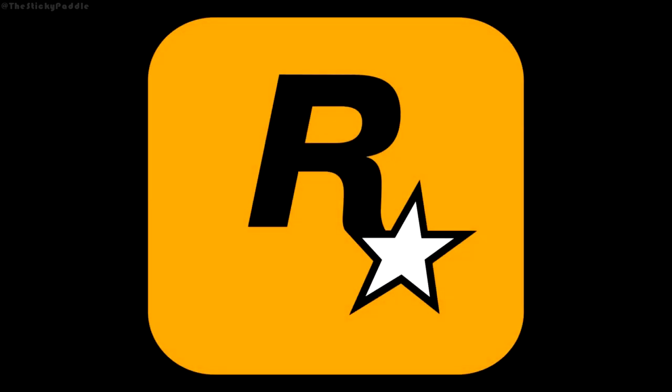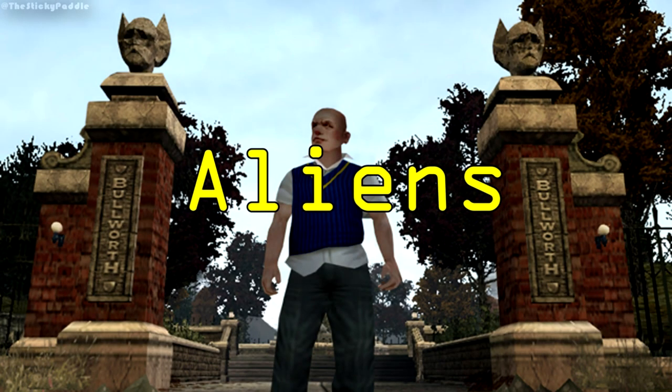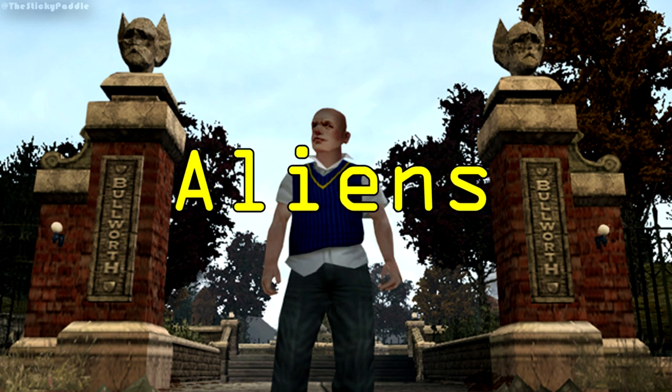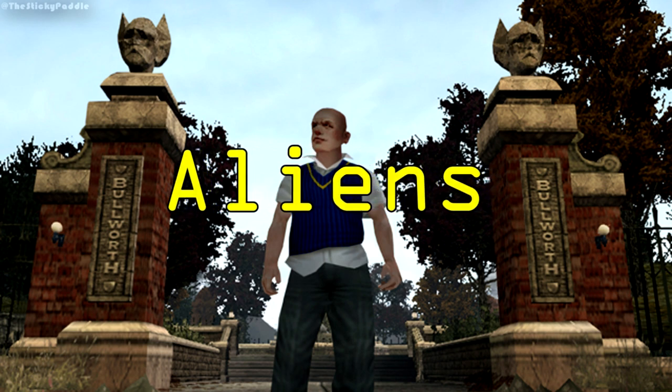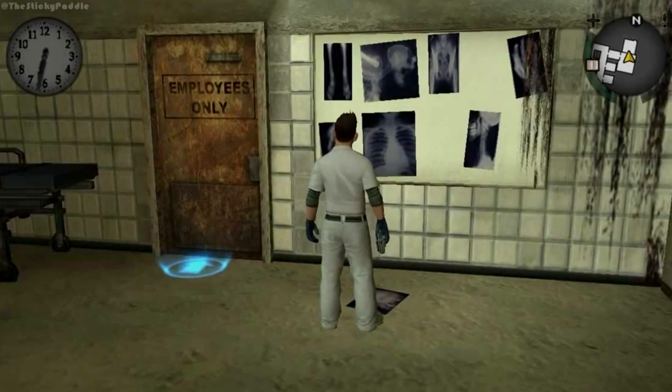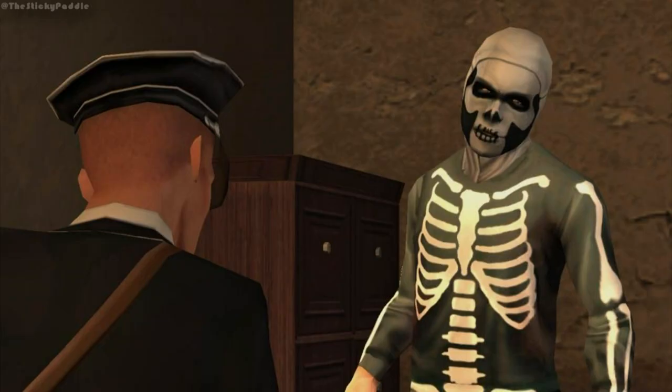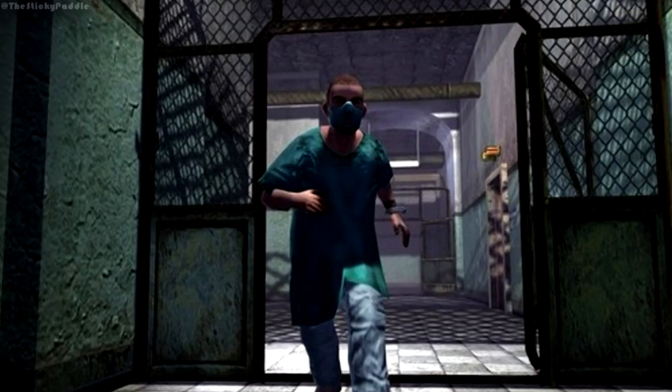First up, a true staple of Rockstar Games: aliens. In this game, you may find several strange x-rays. An alien-like skull can be found, and a skeleton that appears to be extraterrestrial in nature can be found at the Happy Vault's Asylum.